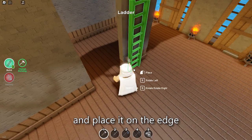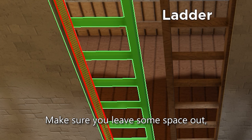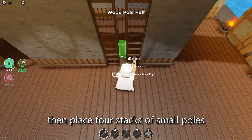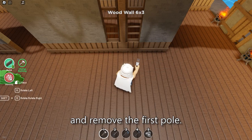Select the ladder and place it on the edge of the right wall, and do the same on the left. Make sure you leave some space out. Then place four stacks of small poles in between. Put the small wall back and remove the first pole.